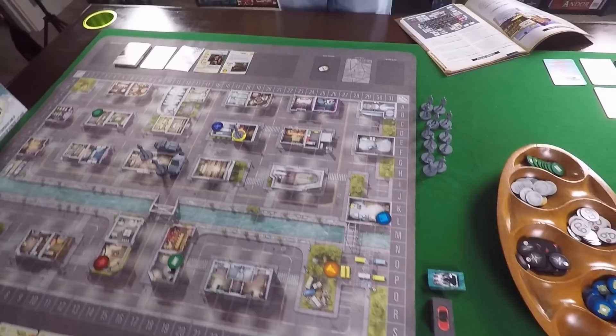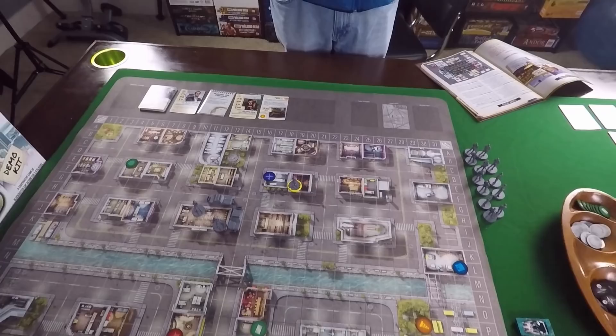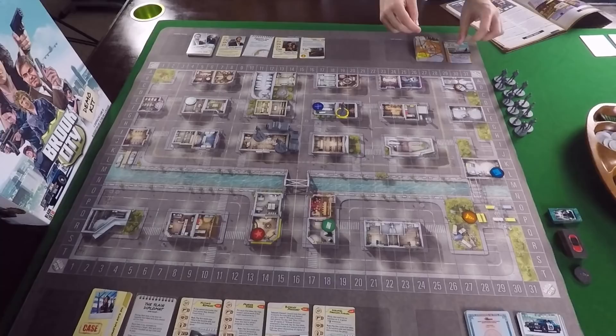Now we prepare the lead deck. There is a lead card for every location on the board - 40 leads total, one per location, which is a walled-in area. Leads are little special abilities you can find during the game while you're out running around town. For example, the first one is a helicopter lift at B30 - that's the active lead, marked with a token at the airport. Some cases interact with the lead deck and require you to go there.